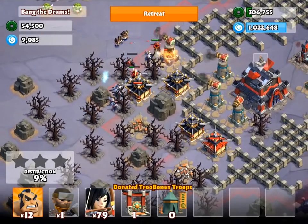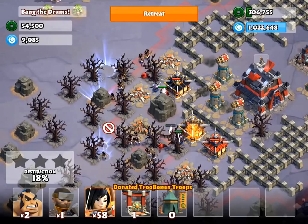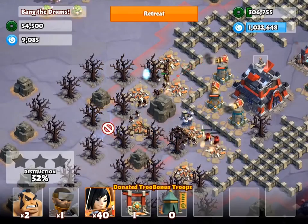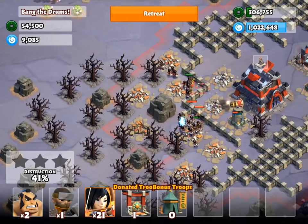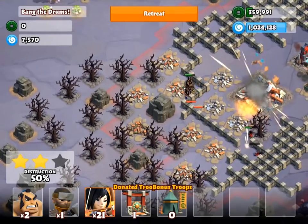I didn't really need as many as I used, so I'm sure you could get away with using less than I did. These are level 2 samurais and archers. The good thing about attacking from the west is all those archers can reach the castle, and the drums on the east side cannot reach them.